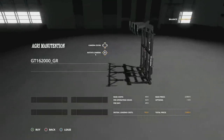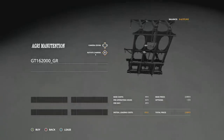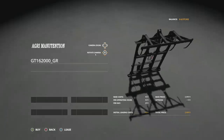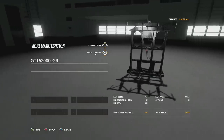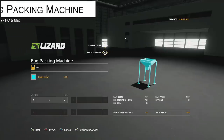As mentioned, we have a couple of new mods for PC and Mac today. First is the GT 16 2000 GR Bell Fork from Agri — this is a telehandler attachment, 2.3 megabytes to download, and it is going to cost you $2,000 with no customization.